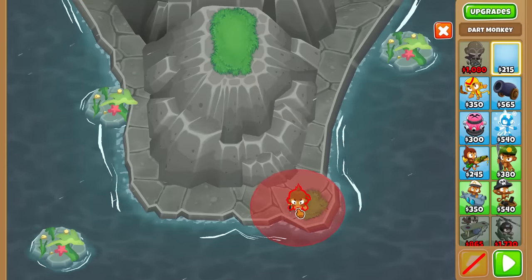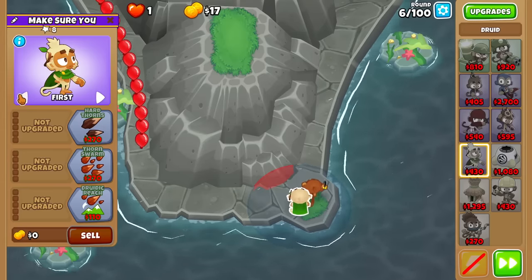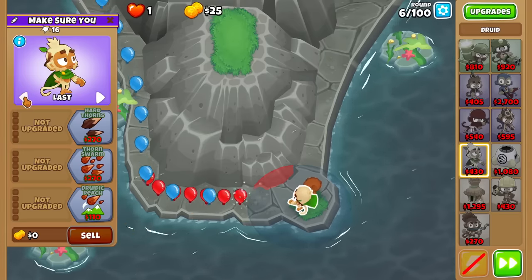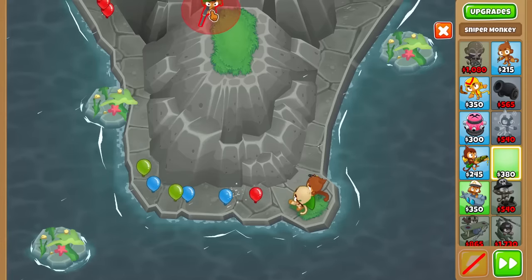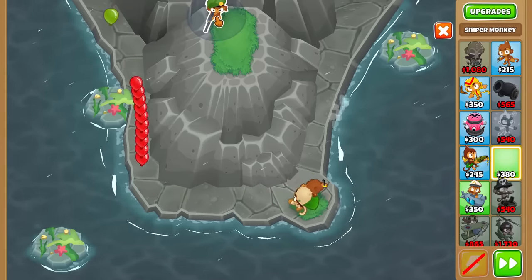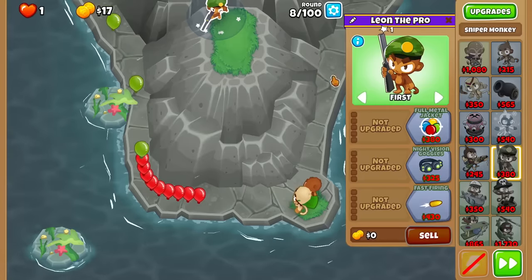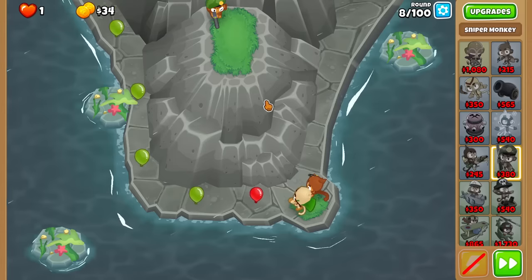I forgot how you beat round 6 again. How about a Dart Monkey and a Druid? The Druid I can basically turn into a 0-3-0-1-3-0. That makes our early game pretty much unbeatable. And now I think once I get 380 again, I'll go for the Sniper, which is Green Peninsula with Global Range, and then try to save up. When you go Carpura Spikes, you basically want to go for stuff that deletes a good amount of RBE.